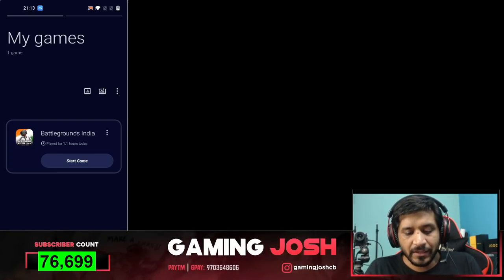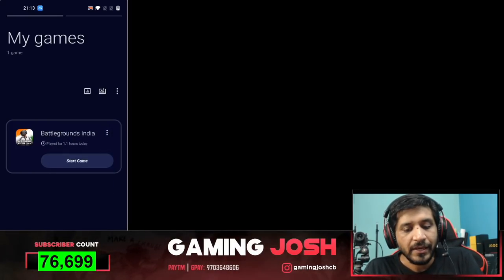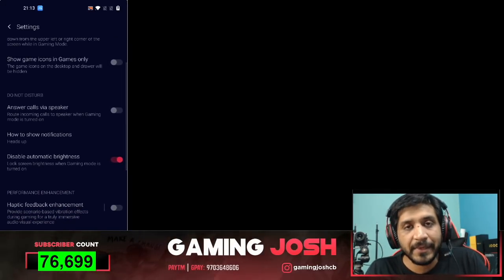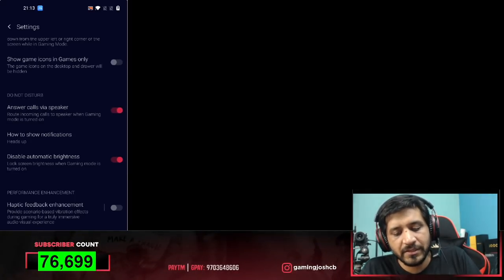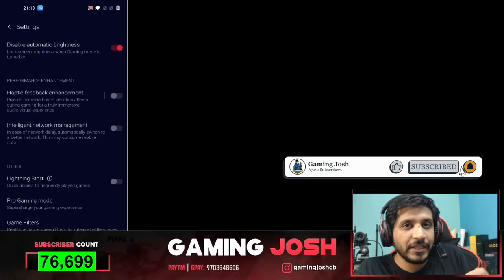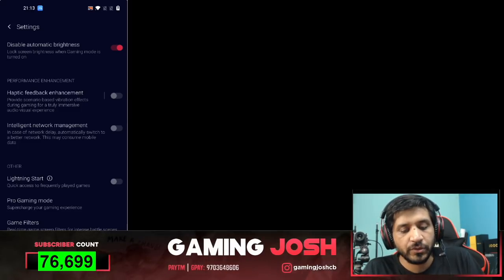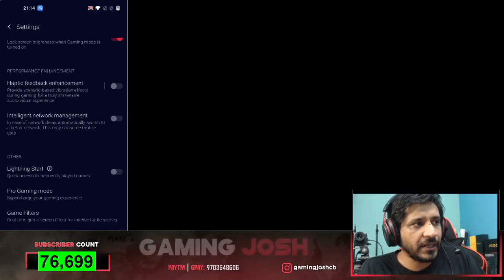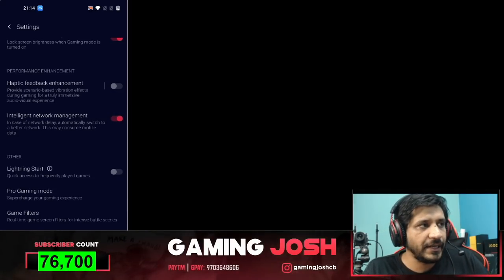You will get in-game statistics. If you go to BGMI, you can set it to pro gaming always mode — so when this game starts, pro gaming mode is activated automatically. In settings, you have different options: answer calls via speaker — when you play the game you will answer calls from the speaker, which is easier. You also have haptic feedback — if you have an audio-visual experience, there will be enhanced vibration whenever there is firing. The Intelligent Network Manager switches between Wi-Fi and data — whichever connectivity is better will be activated automatically.